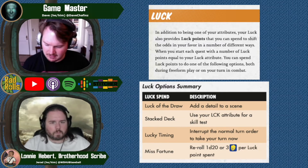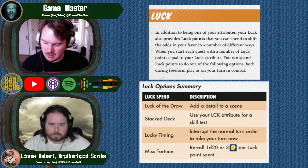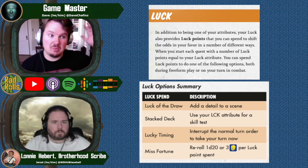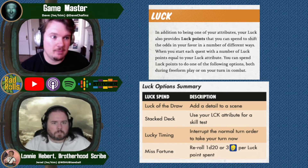The first and most common use is Misfortune, which allows you to re-roll one d20 or three combat dice per luck point spent. Oftentimes people will want to re-do a roll they've already rolled.